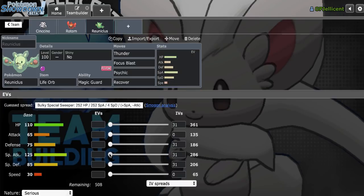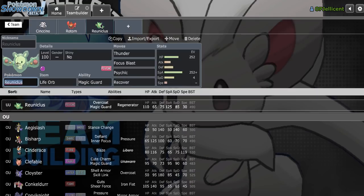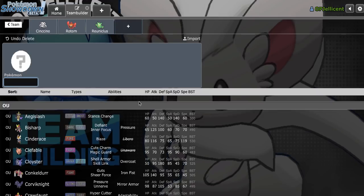I don't want max Speed actually. Let's go with max Special Attack and max HP, and a minus Speed nature, and put the 4 into Special Defense. I definitely love the offensive pairings we have right now. Despite the fact that Rotom is kind of a pivot, it definitely offers a lot of offensive potential with Nasty Plot.